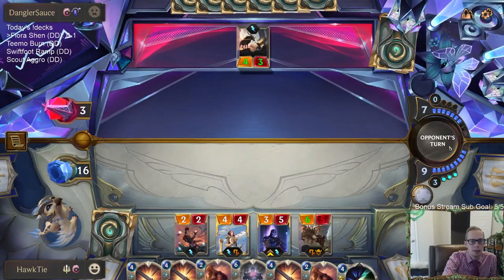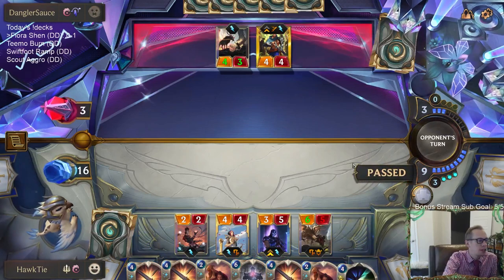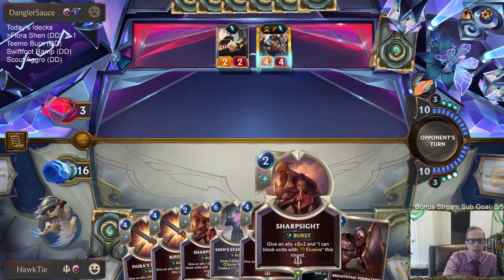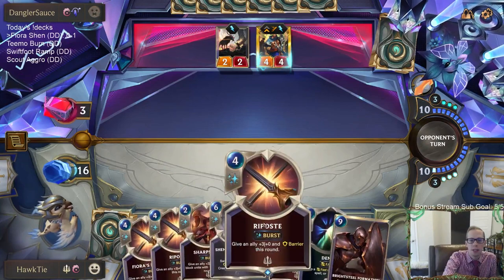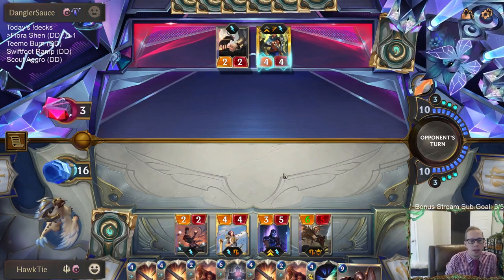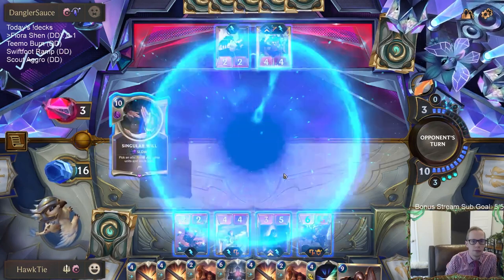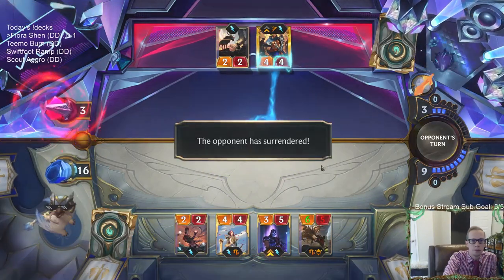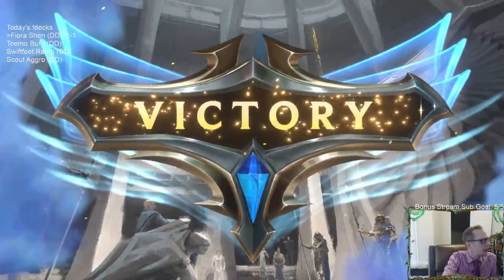I was thinking maybe Stand United could have been good. Probably should have just gone for lethal — Shen's about to level up, they're at three, I should have just played one spell to level up Shen and put him at lethal. But that's all right, especially with drawing this Deny. Singular Will was their best card they could have had and we had Deny for it. Win!